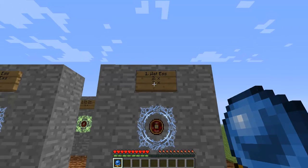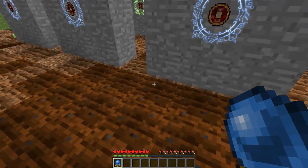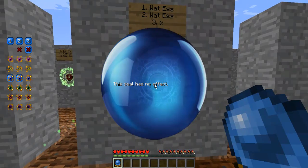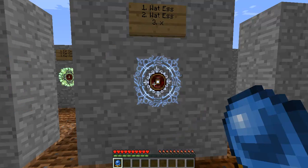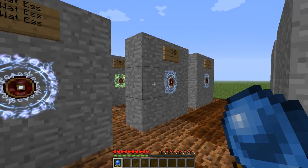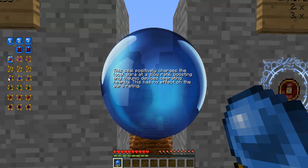Onto water essence. This is one water essence — it hydrates the soil within a large radius. This is why the soil has been tilled, but that's the earth, and we'll get to that in a second. Two water essences together has no effect. There are some that do actually do that. And three water essences also has no effect. There are some combinations that have no effect, so just be aware of that. When you're looking through here, if you do different combinations and click on different things, it could say you haven't learned this yet, or this seal has no effect.